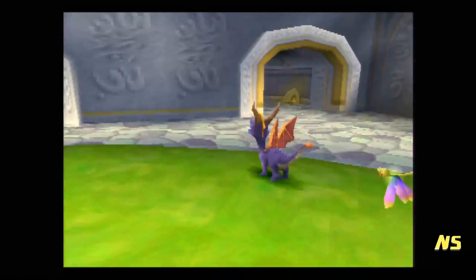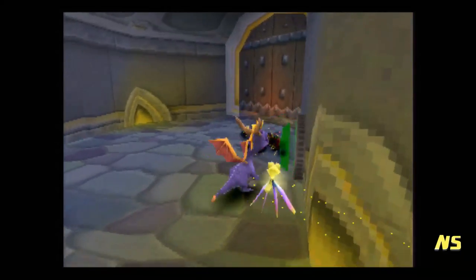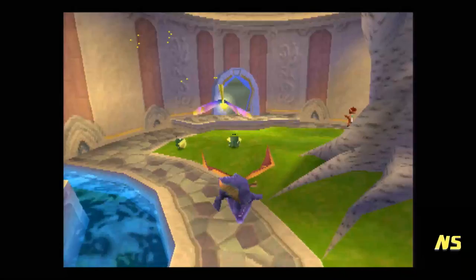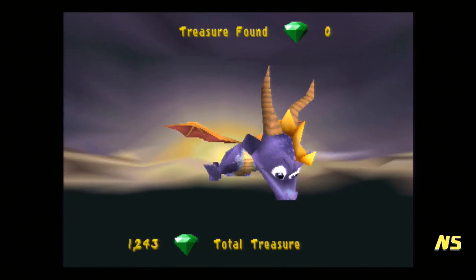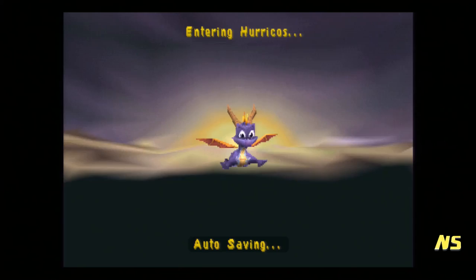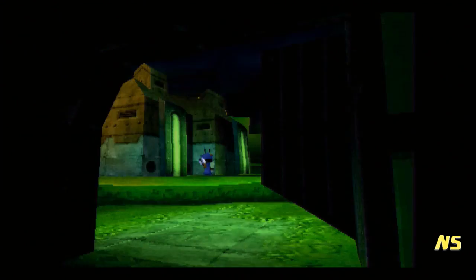Hey everybody and welcome to part 4 of Spyro 2 Ripto's Rage. All that remains in this part of this world are these two levels. Let's go to Huracost first because Huracost is actually a level where we can get 100%. Also my girlfriend is kind of not texting me as much today because she's busy, and she's worried she's not going to get as many hours because some guy is taking time off school to work more.